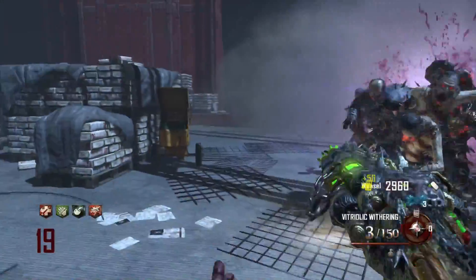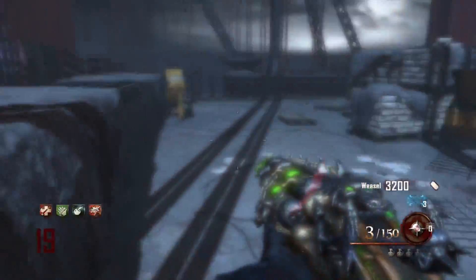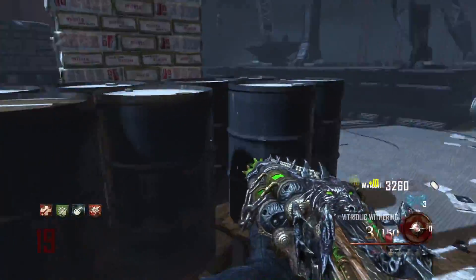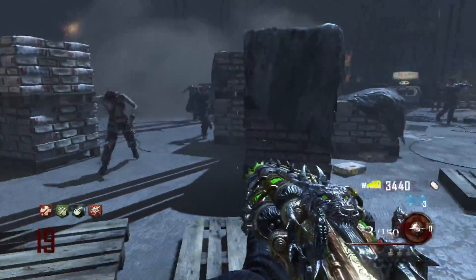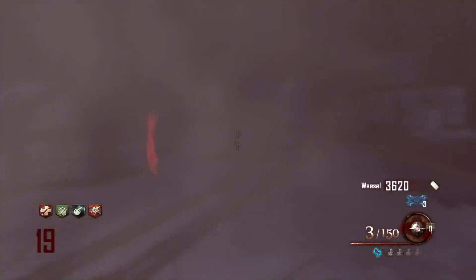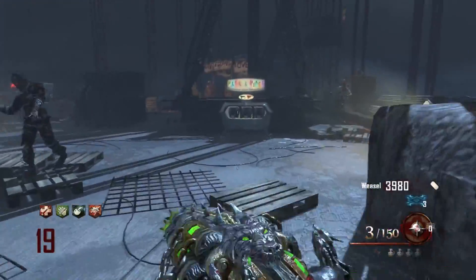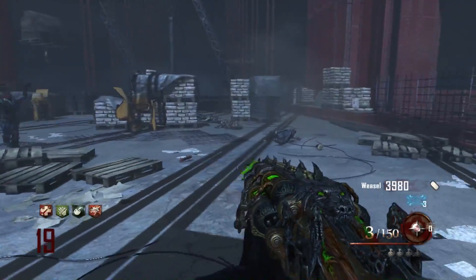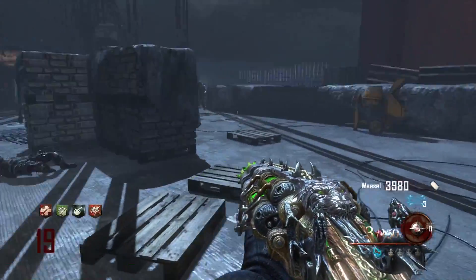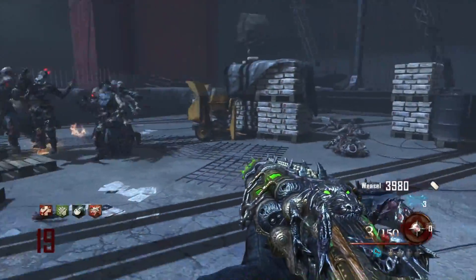To get the Hell's Redeemer, you fill up three wolves around the map: one in the main cell block area after spawn, one upstairs in the infirmary under the roof, and one down at the docks. Once filled, you grab it in the Citadel Tunnels. To upgrade it, kill about 15 zombies and survive one full round on the bridge, then throw it in the lava pit. The following round, go into afterlife mode and grab it from the location.